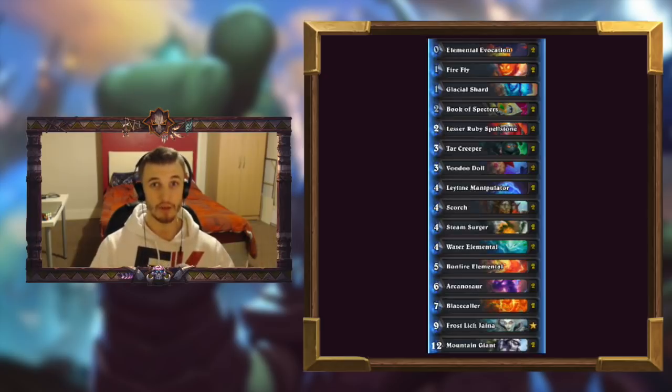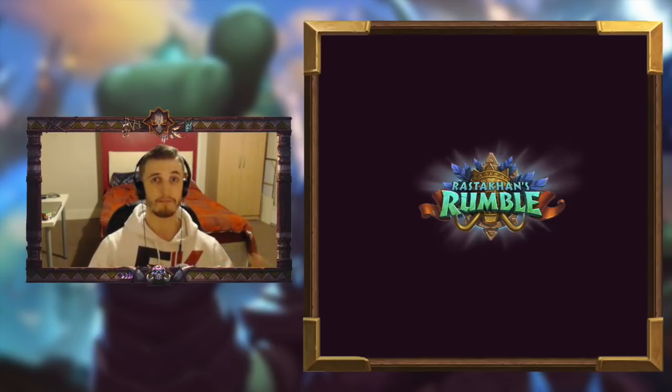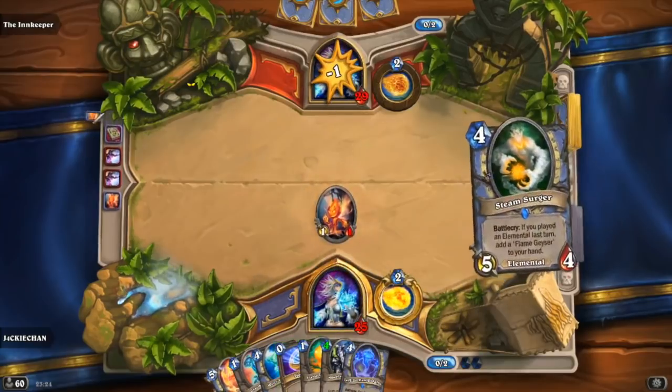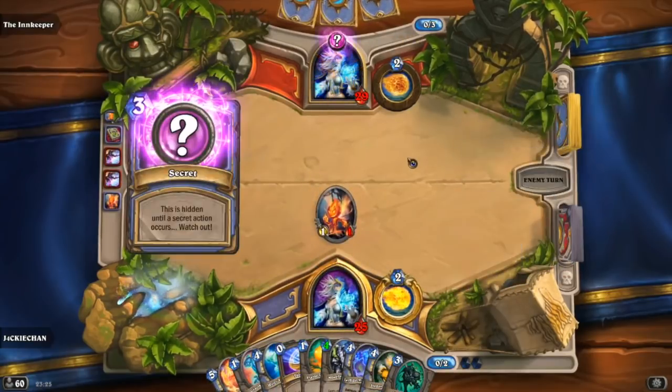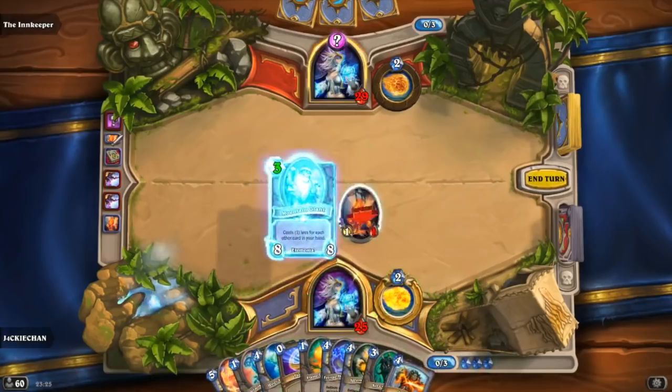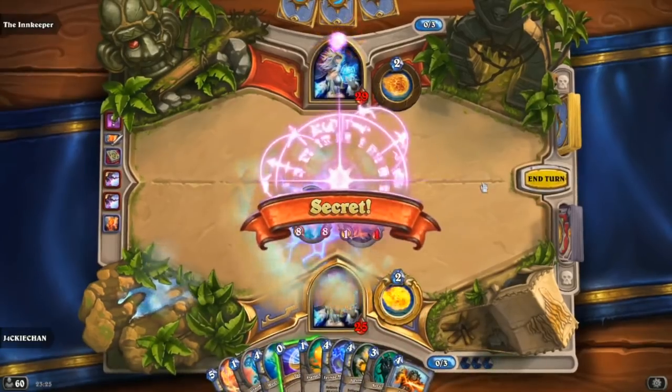We've got Elemental Evocation, which allows your next elemental you play to be two mana less if you've played an elemental last turn, and it's zero mana. So you can essentially get a Bonfire Elemental for three mana, a Blazecaller for five mana — some really really powerful tempo plays. As well as Scorch, four mana deal four damage to a minion, which becomes one mana if you've played an elemental last turn. One mana deal four damage to a minion is fantastic. So both of these cards could really really help elemental mage maybe even become a competitive deck.